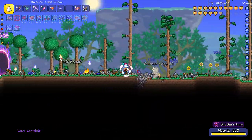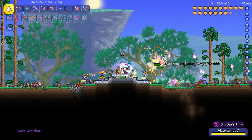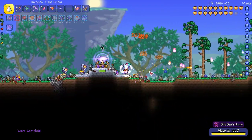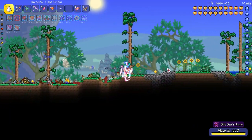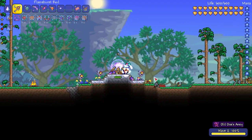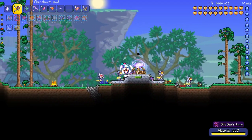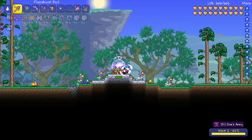We've got the wave complete, but even when it says wave complete there might still be enemies, so don't let your guard down. There's one of those explosive Kobolds as well — watch out for them because they blow up the crystal too. I've got 19 Aetherian Mana, so let's get another Flame Burst Rod down. They seem to cost 10, and you can see we've got a short timer left on the invasion.